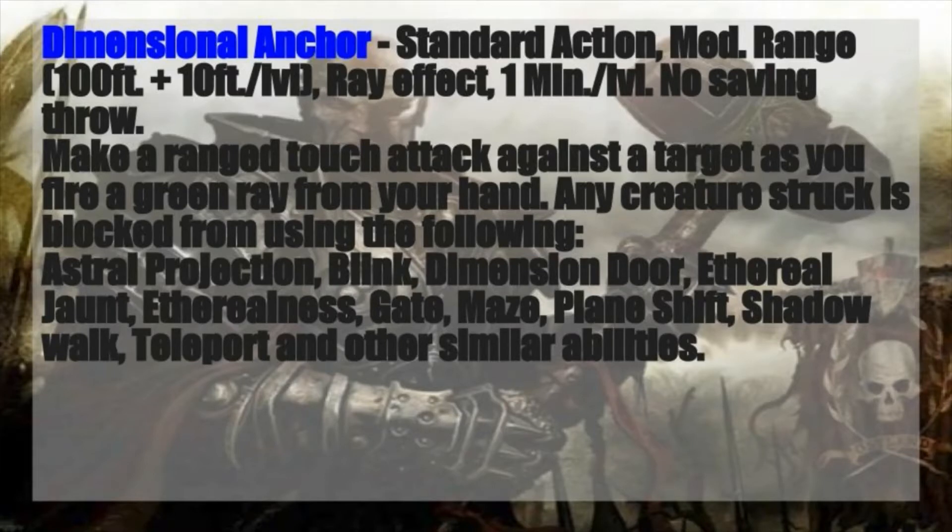You make a ranged touch attack against a target as you fire a green ray from your hand. Any creature struck is blocked from using Astral Projection, Blink, Dimension Door, Ethereal Jaunt, Etherealness, Gate, Maze, Planar Shift, Shadow Walk, Teleport, and any similar abilities that would let them teleport or travel magically. This is great for enemies that like to make a quick getaway — lots of devils, demons, shadow creatures, and others with shadow walk or similar abilities. Being able to lock them down and teach them what a bad mistake it was to get up close and personal with you, and keeping dangerous spellcasters in place so your party has a much better chance at finishing them off.